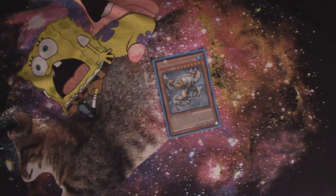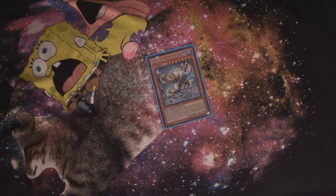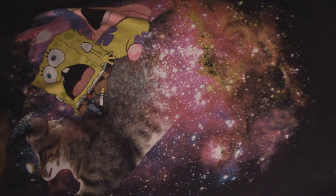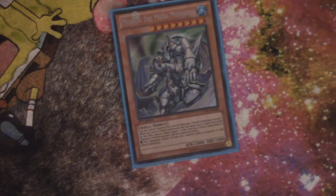We're going to start off with one Mullen Glacia the Elemental Lord. He's a great card — you can special summon him if you've got five water monsters in the graveyard, and when he's special summoned you can make your opponent discard two cards from their hand.